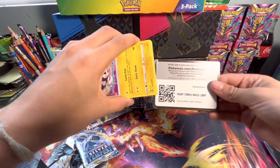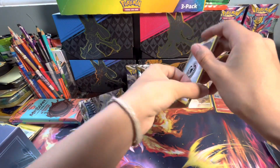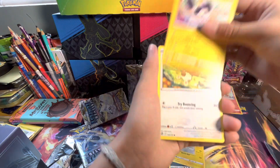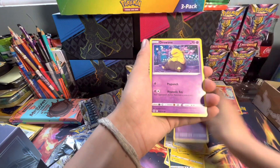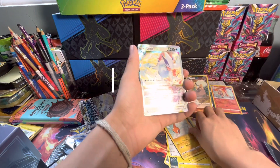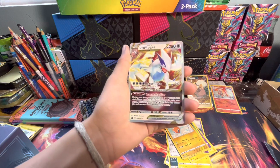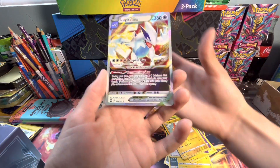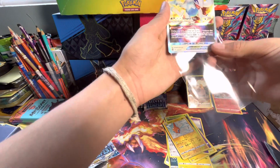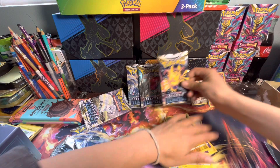I saw something in this pack. To the front. Metal, Honchcrow, Raichu, Ferrothorn, Emolga, Boomeri, Chimecho, Drowzee, Spinarak, Rotom reverse holo. And for the rare — hoo-wee! Lugia V-Star! That is a nice card. I do not know the price of this right now — that'll be popping up on the screen. I mean, at least we got a Lugia today. Wasn't the alternate art, but still a Lugia.